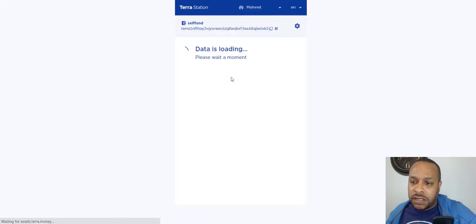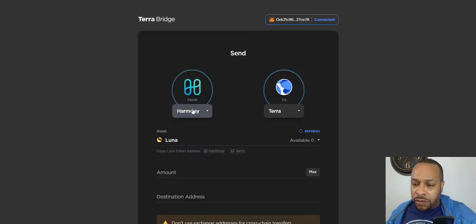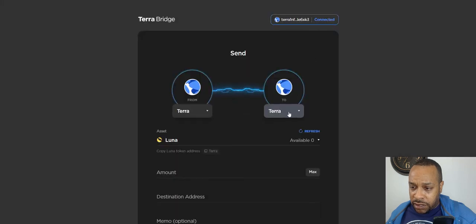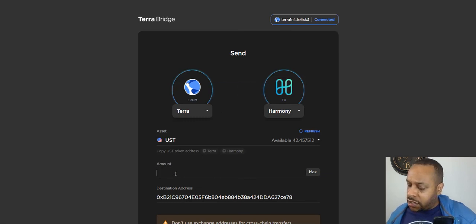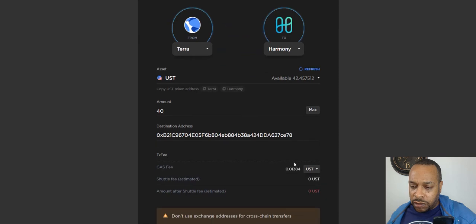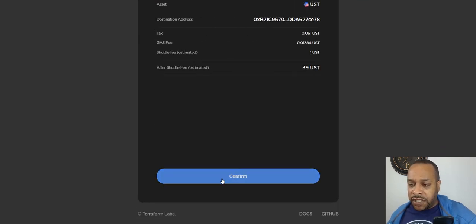Back to Terra Station — if I refresh this — got a little bit of Luna. So now I'm going to go to the bridge and bridge from Terra, the extension, to Harmony. The address will be my MetaMask address. The amount I'm going to send over is UST — let's do $40. We're paying the fee in UST and the fees are fairly cheap.